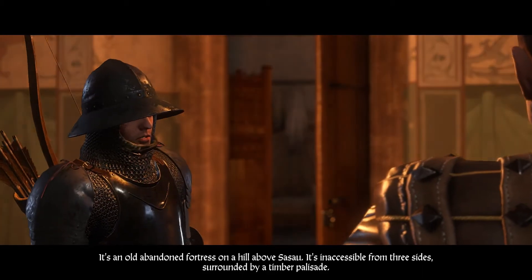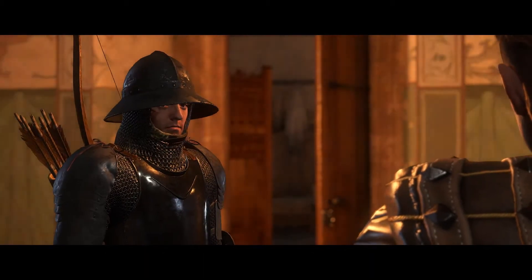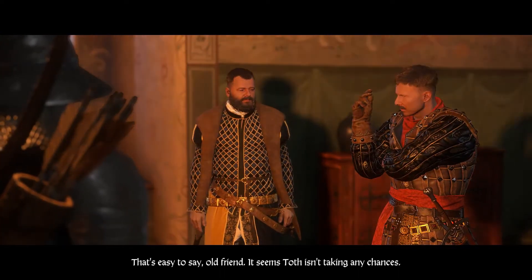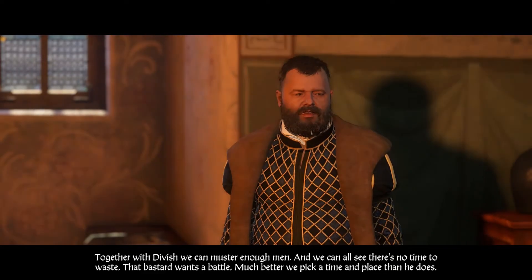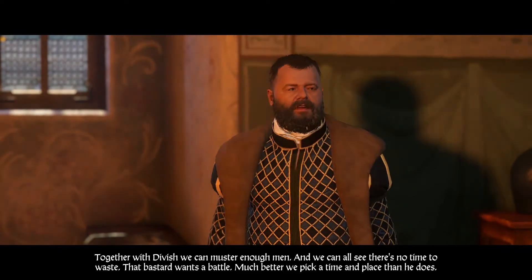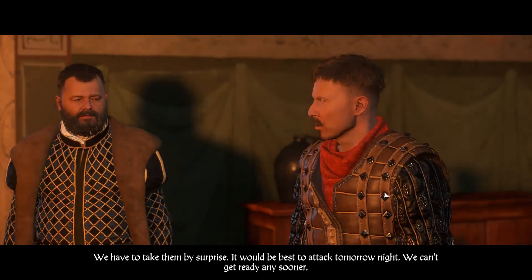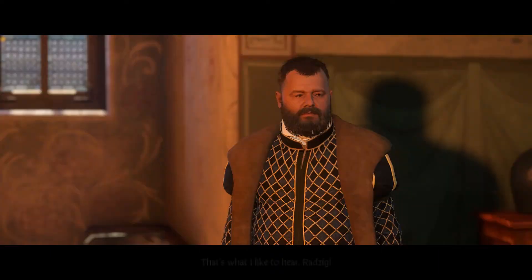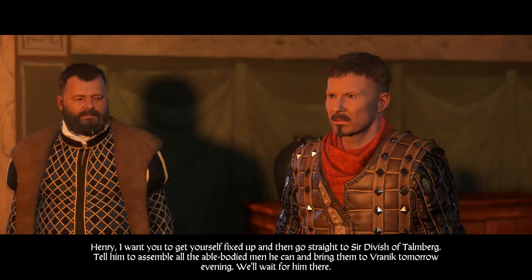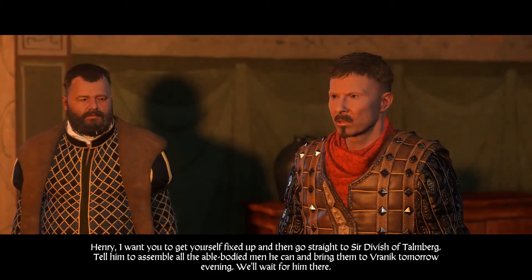He has more than a hundred men. The camp is an old abandoned fortress on a hill above Sassau — inaccessible from three sides and surrounded by a timber palisade. Hanush says together with Divish they can muster enough men. It's better to pick a time and place than let Toth choose. They decide to attack tomorrow night — they can't get ready any sooner.